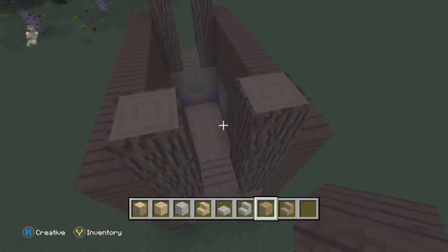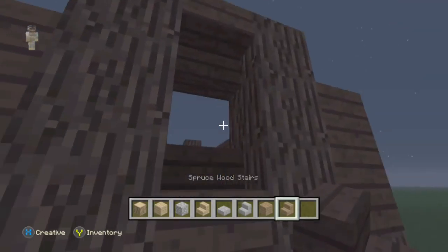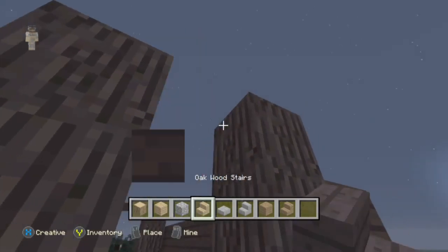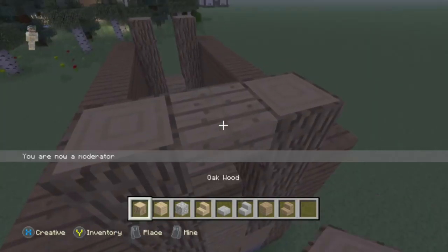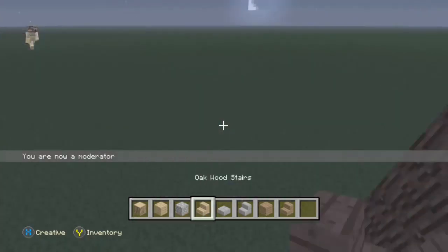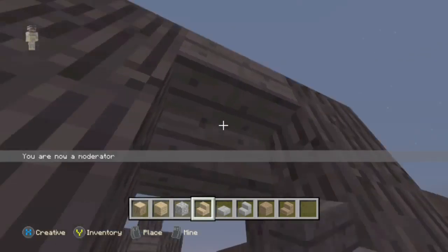Grab your spruce planks and build up two after that one. If I'm confusing you because I'm saying it wrong, you can just watch what I've built. Once you've done that, place the windows like that — though I placed them in the wrong spot at first.